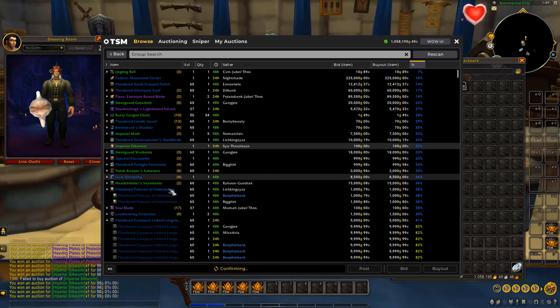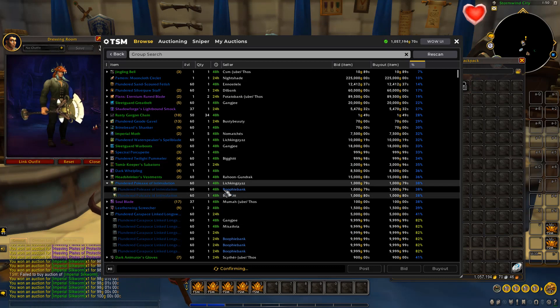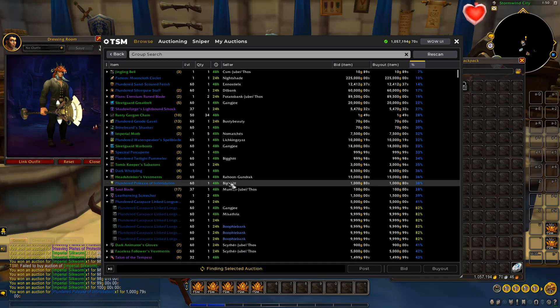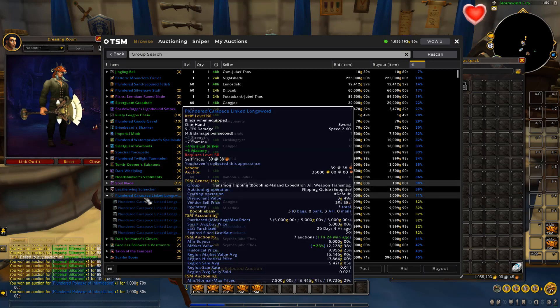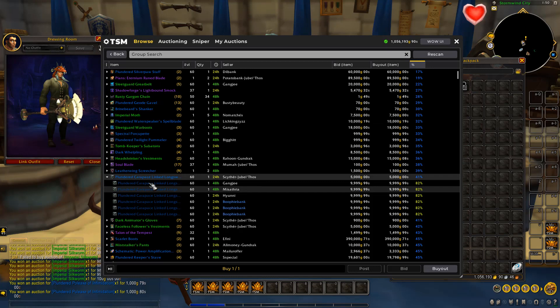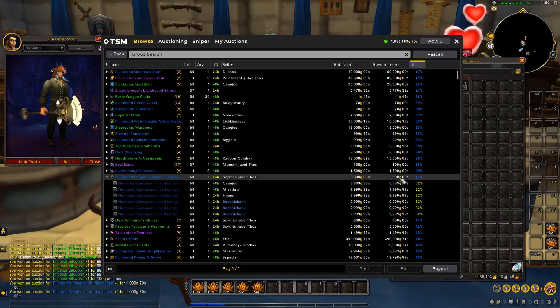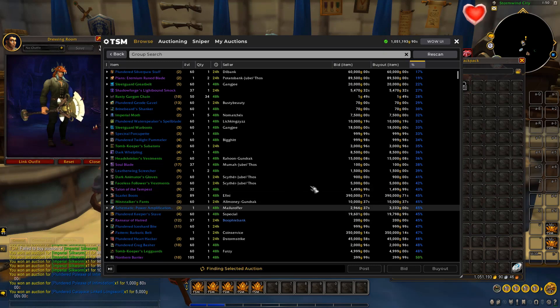Moving on — there's an Island Expedition polearm. There are three listed, all for 1K — one of which is actually ours. So we're going to cancel ours and buy all three, then repost them for the maximum price of 14K, making a bit more profit even on the one we already owned. Last item worth flipping in today's scan: market value is 12K, region prices above 5K, one listed for 5K and the rest for 10K. We'll buy the one at 5K and undercut the others posting at 10K.